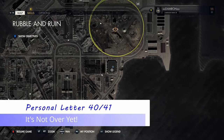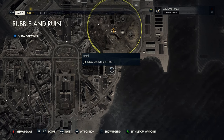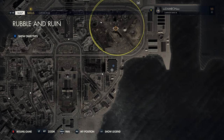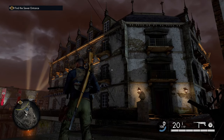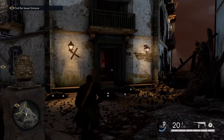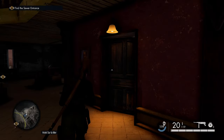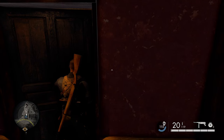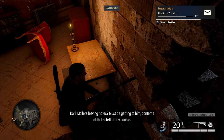From that building, head north to the hotel — it should be indicated on your map from the classified documents. Make your way to the south doorway. On the bottom floor, hang a right, open the door, and right in front of you on a desk will be our next personal letter.